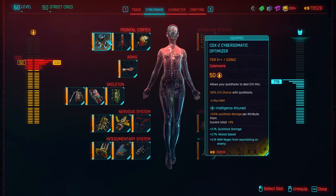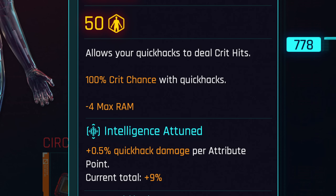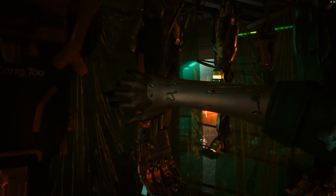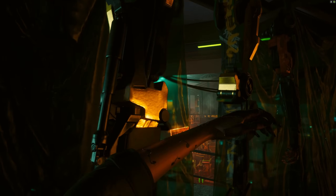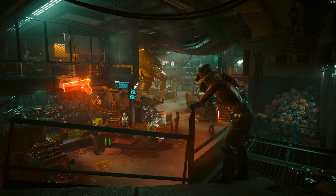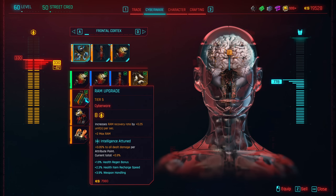The crown jewel of this build is the COX-2 Cyber Somatic Optimizer. This allows your quick hacks to deal crits and it gives those quick hacks 100% crit chance. With it, you can probably clear whole levels of enemies with Synapse Burnout. But if you don't have enough cyberware capacity, enough eddies, or haven't started Phantom Liberty yet — you can only get it after starting Phantom Liberty — then you can get RAM Upgrade, which is a great replacement until you get the COX-2 Cyber Somatic Optimizer.